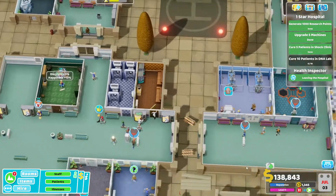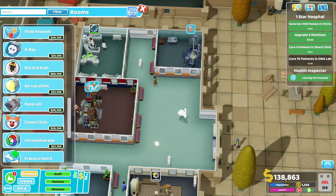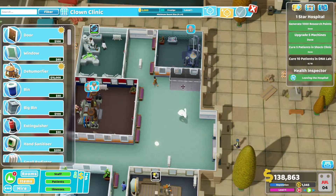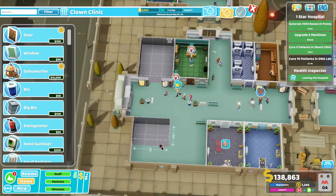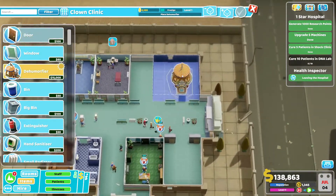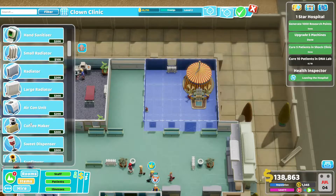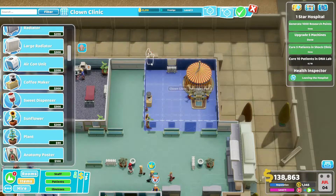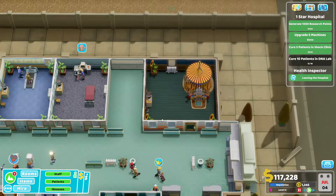Another clown clinic required — I don't mind building one. I think it needs to be four by four. We'll build it right here. At least we'll be able to cure a few patients and make some extra money. We're doing quite okay with money at this point. Let's get some sunflowers in and a chair so they can sit and rest. That's our clown clinic done.